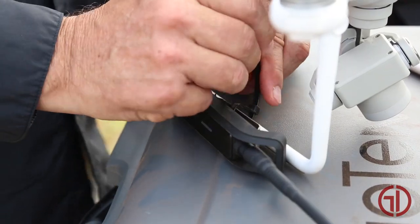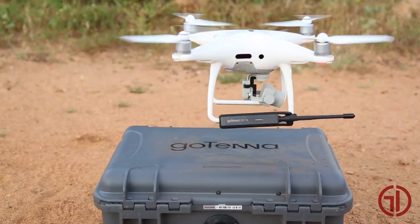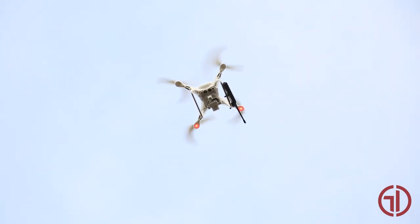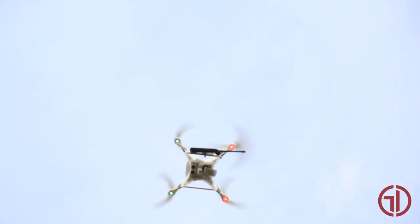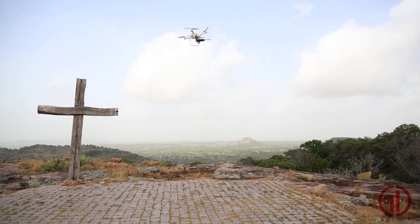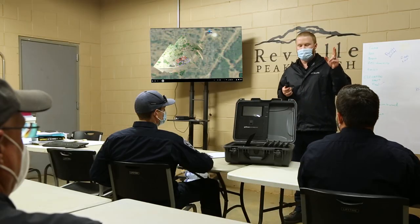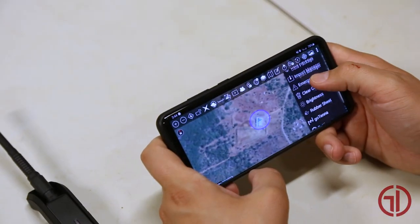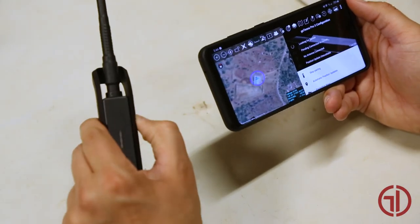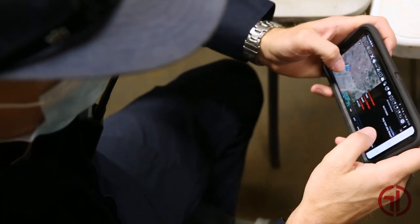We will be deploying this mesh network in two parts. First, we will zip tie one to a drone — one benefit of these is that they are light enough to do so. Once attached, we can send the drone out and extend the network for broader connectivity. The second part is that each one of you needs to carry one as well. Once paired with your phone, they will serve as a tracking and communication device for each search team member. Command will be able to see your location and communicate through text messaging.